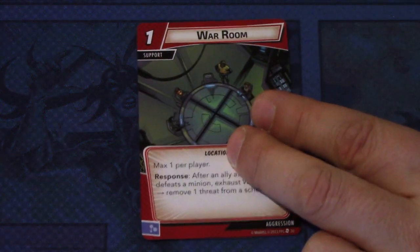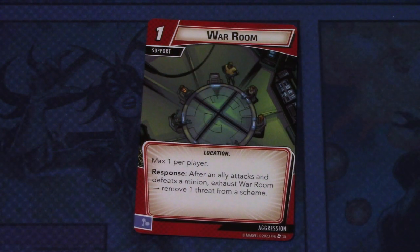Then we have some new aspect cards for aggression. We have the War Room — three copies of this one-cost support with the Location trait, max one per player. Response: after an ally attacks and defeats a minion, exhaust the War Room to remove one threat from a scheme. This can be committed as a mental resource — a pretty cheap and good way for an aggression deck to remove some threat, though you need to defeat a minion for it to function.